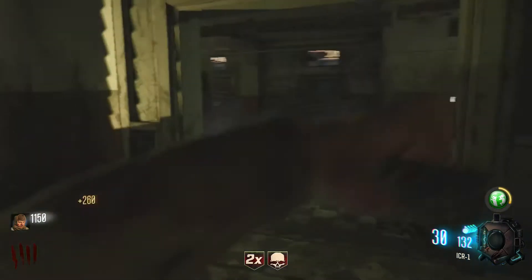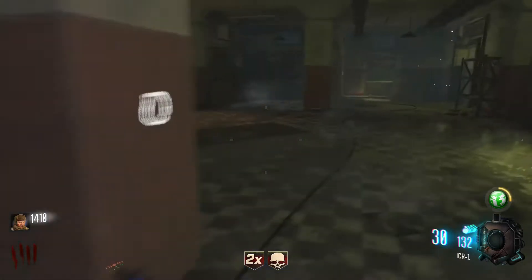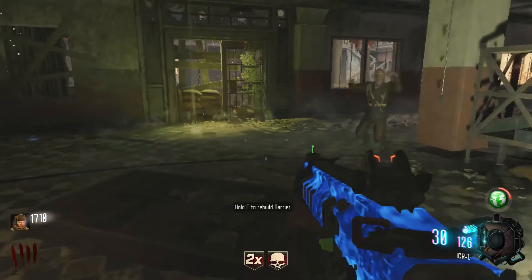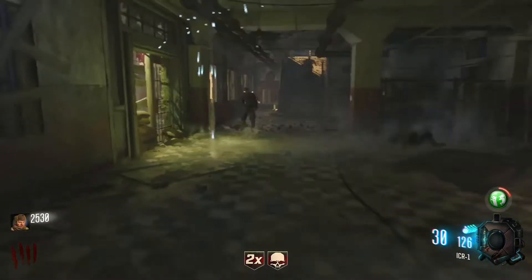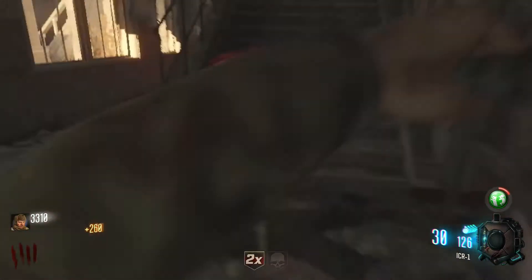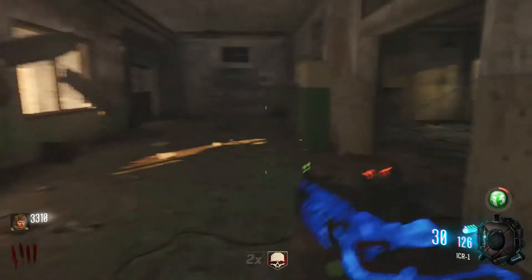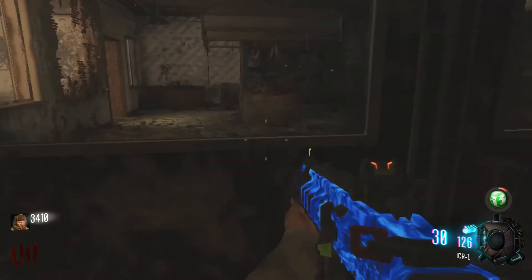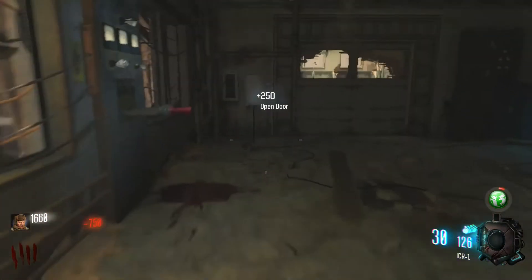Verrückt is such a creepy map too — it's like the scariest map in Zombies. If you have your headphones on at max volume you hear all these screaming sound effects. It is hands down the creepiest. So I'm going to go turn on the power — let me unlock the door over here that leads to the power. One more door — hopefully this is not that expensive. Turn on the power.